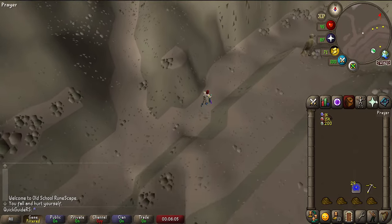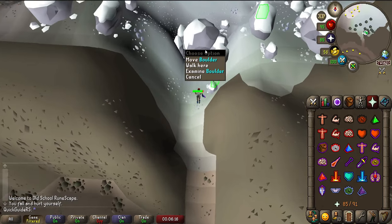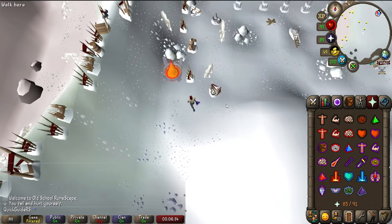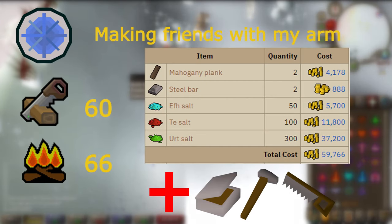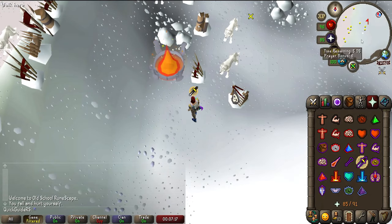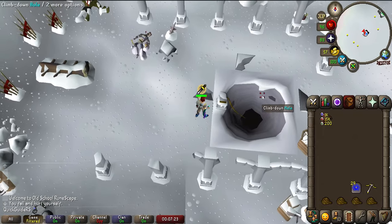Continue north east and run past the trolls with Protect from Ranged on, then continue north to the snowy area. You'll have to get past this boulder to enter the Godwars dungeon, which requires 70 strength or 70 agility. If you don't have the fire active, snow falling in this area will drain your stats slightly and completely deplete your run and special attack energy. To build a fire, you need to have completed the Making Friends with My Arm quest and have 60 construction, then come here with the materials on screen. Continue north, put on Protect from Melee so you don't get hit by the wolves, and climb down the hole. If it's your first time here, you'll need to bring a rope to climb down.